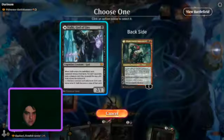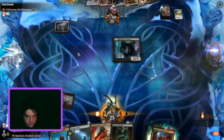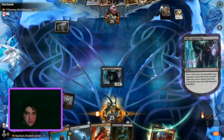We just start off with Inquisition of Kozilek, then we drop Valki, God of Lies, instead of the Tybalt side, obviously, because he's 7 mana.